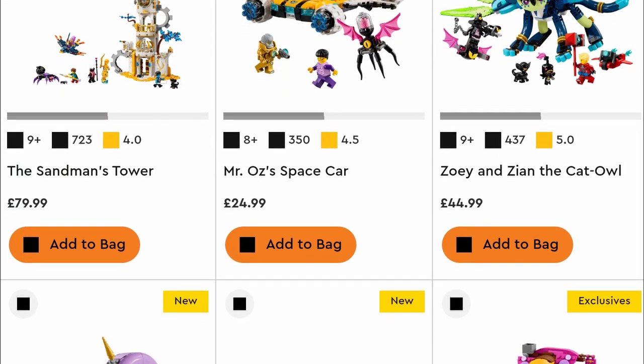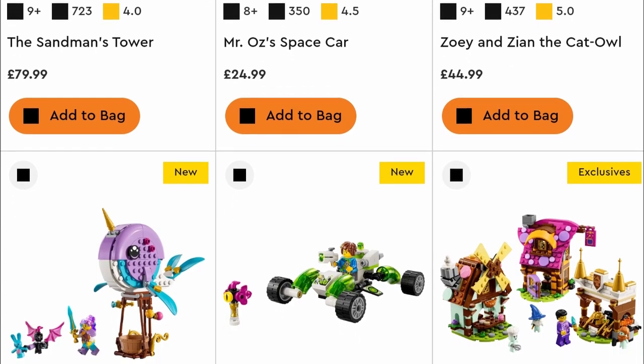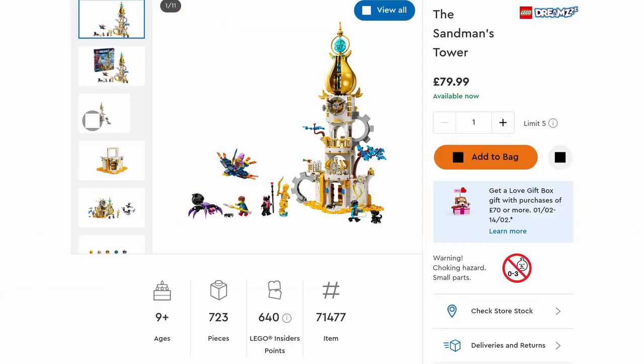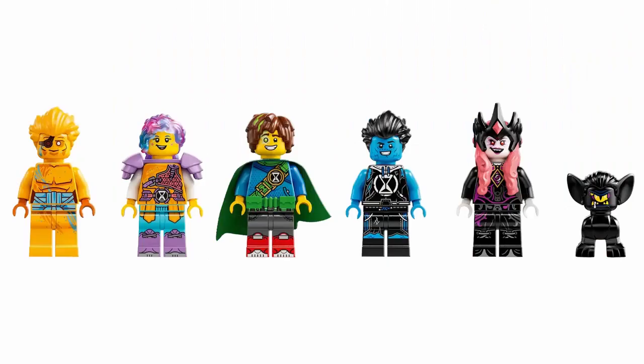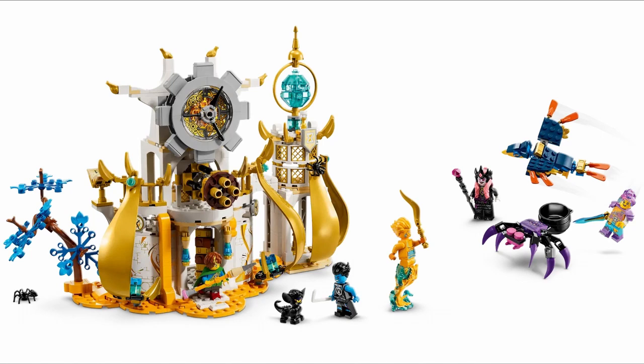Now if we go into the lego.com shop website we can get further information about these sets. Starting with the Sandman's Tower, we can see that this is 723 pieces and £79.99. The website says features include a bird toy and a spider toy, a weapon rack, clothing and a magical book. It includes four minifigures. In fortress mode the model has an hourglass candle, and in tower mode the model has a spinning top.